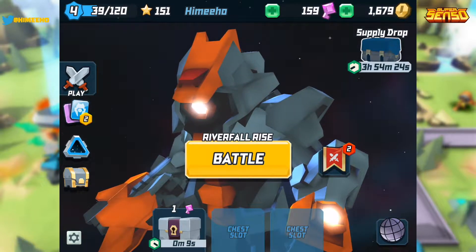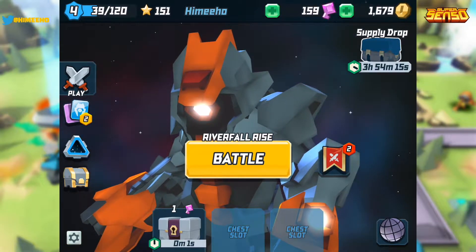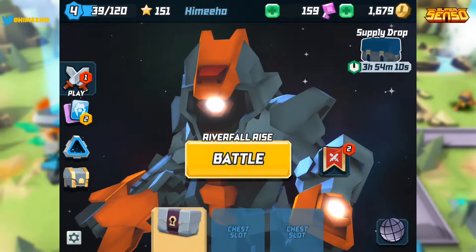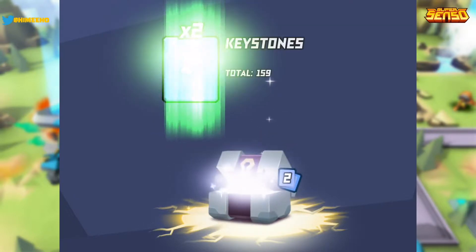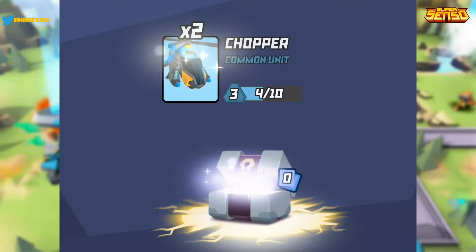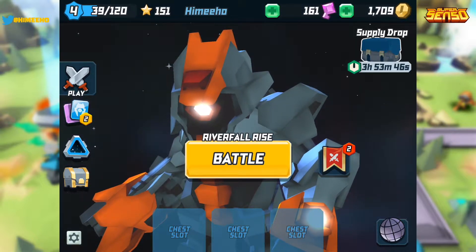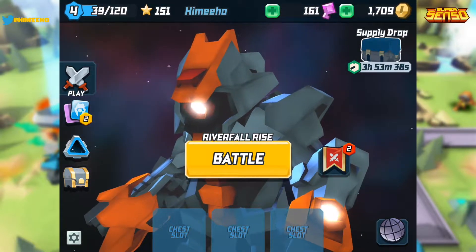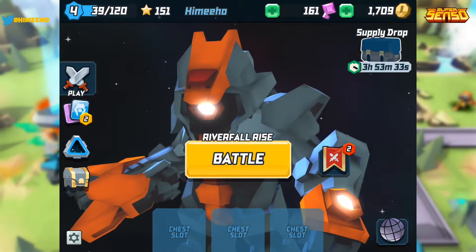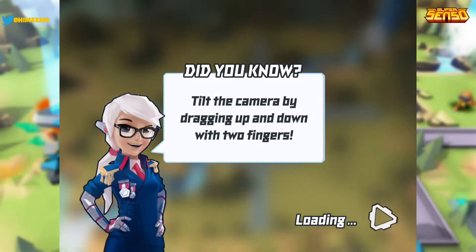On each end are the triangular things — those are the senso gates, and that's where all your cards spawn from. On each side there are orb tripod-y things; if you destroy them it adds a large part to your bonus. Killing the senso also adds a large bonus. Senso gel is the currency you use — like elixir in Clash Royale — and I'm not sure if the combo stacks based on the amount of gel each troop costs, but you want to build up your combo so that on your second turn you can deal 1300 damage to their senso gate.